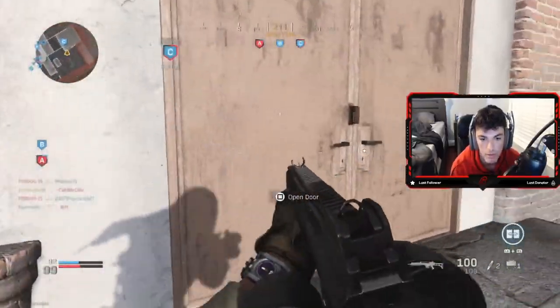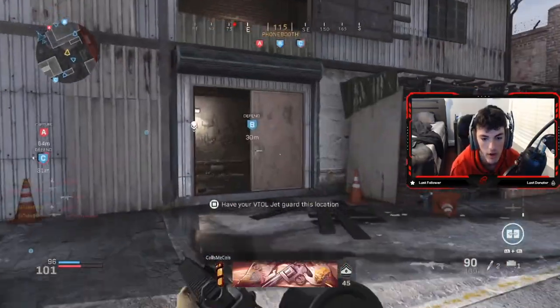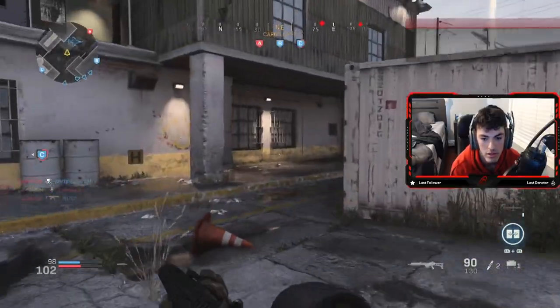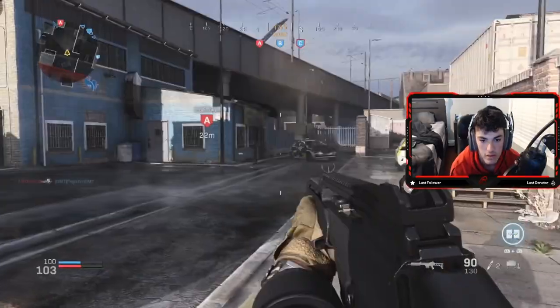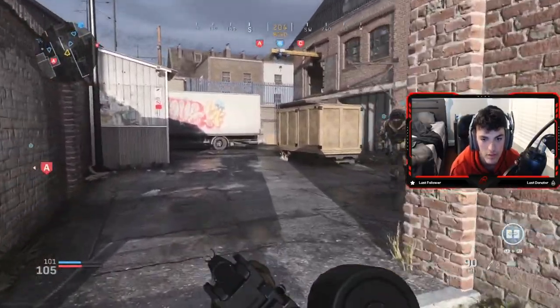This kid's capping C. I started off really, really good into this game, and now it's just slow. I'm struggling to find kids — I feel like they're all just hiding in their spawn, to be honest. And now they just capped C, so they're definitely not here.